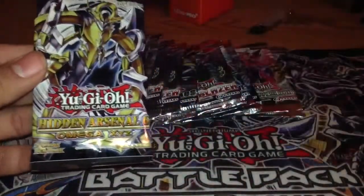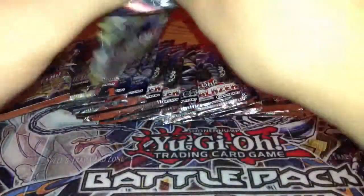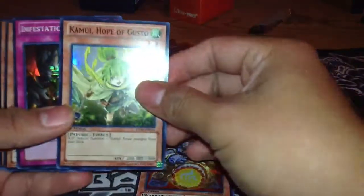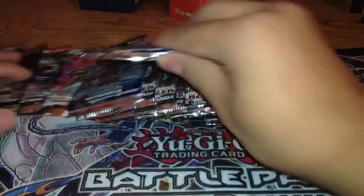First one is a Hidden Arsenal 6 Omega XE. I got a Level Cannon, Gusto Falco, Gusto Egul, Festation, and a Gusto Squirrel. Let's do a Duelist Pack next — there were 15 packs in total.